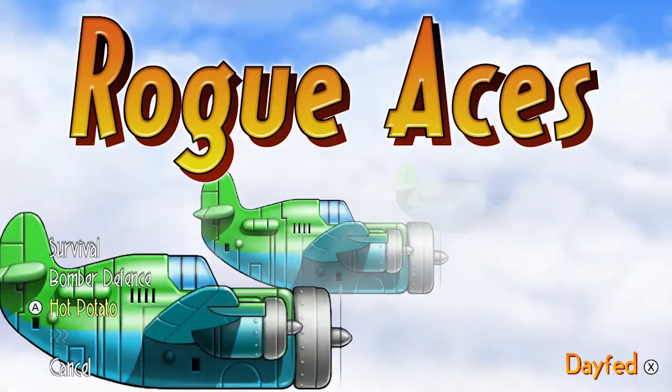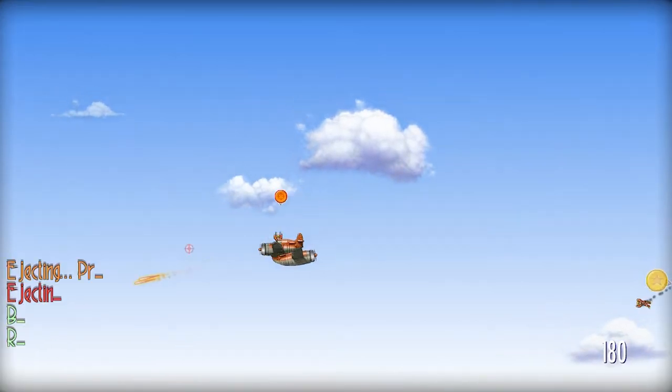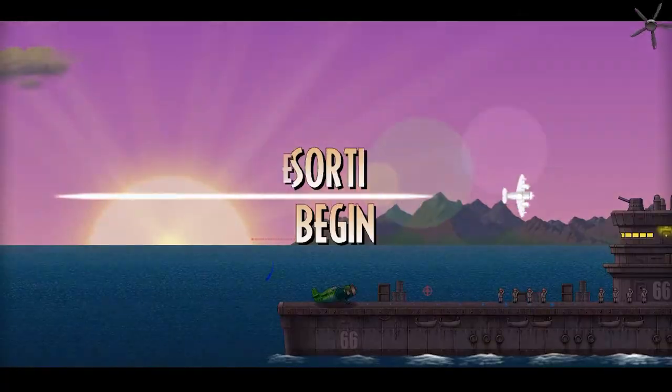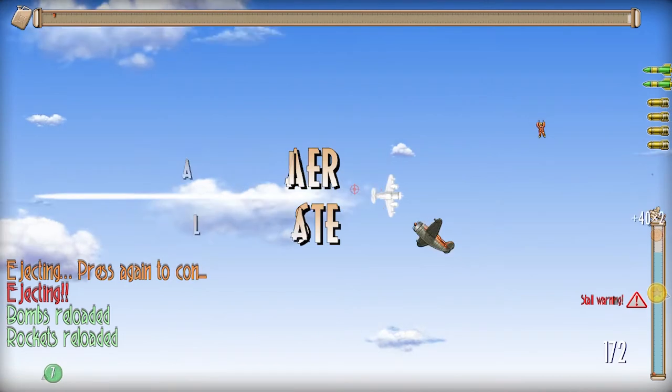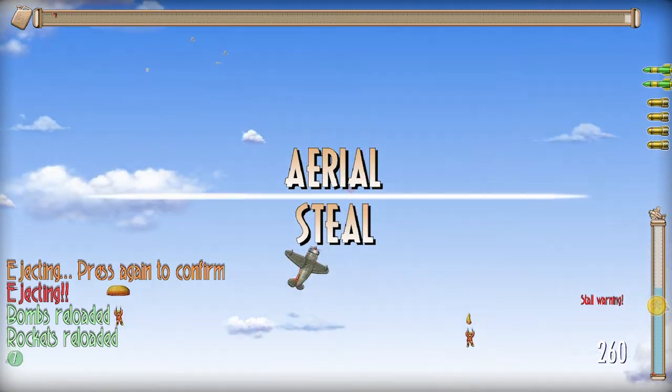The third arcade mode is called Hot Potato. Hot Potato mode is unlocked using the aerial steal method — in any mode that you can perform an aerial steal, after you perform three of them in one playthrough you'll get a notification that you've unlocked this mode. I recommend doing this in normal campaign because you have three lives, and as long as you do it between the start and end of a playthrough you unlock it. In this mode you have no guns, no rockets, no bombs. The only goal is to eject from your plane and steal other planes, hot potatoing from one to the next without getting shot down. Eventually you're going to get shot down. It's not the shining star mode of the game, but it's cool that they added it.